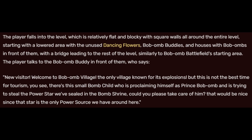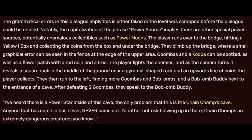'But this is not the best time for tourism, you see. There's this small bomb child who's proclaiming himself as Prince Bob-omb, and is trying to steal the power star we've sealed in the bomb shrine. Could you please take care of him? That would be nice since the star is the only power source we have around here.' The grammatical errors in this dialogue imply that this is either faked, or the level was scrapped before the dialogue could be refined. Notably, the capitalization of 'power source' implies there are other special power sources, potentially anomalous collectibles such as power moons. The player runs over to the bridge, hits a yellow exclamation mark box, and collects coins from the box and under the bridge. They climb up the bridge, where a small graphical error can be seen in the fence at the edge of the upper area.